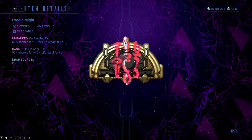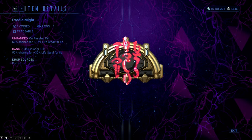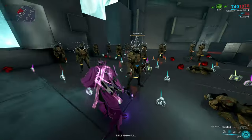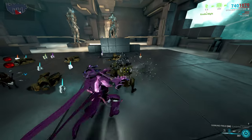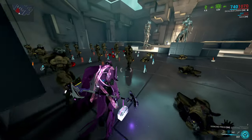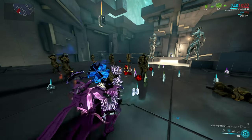Exodia Might is a very peculiar arcane. When you perform a finisher, it triggers an 8-second lifesteal effect that will steal 30% of the enemy's health and give it to you. This is basically a health regenerating arcane, but I think it is terrible since there are mods that are better at doing this. I do not recommend getting this unless you are a completionist or something.